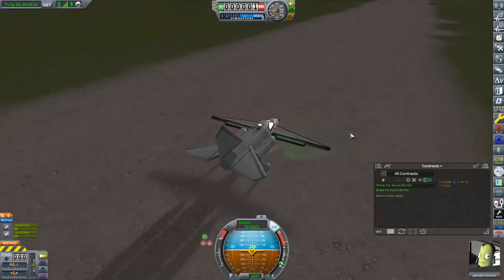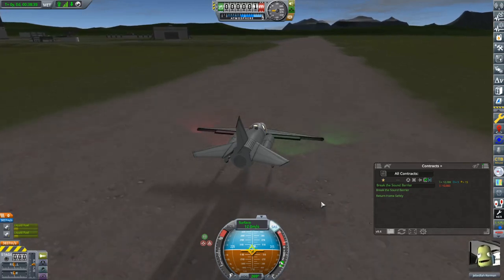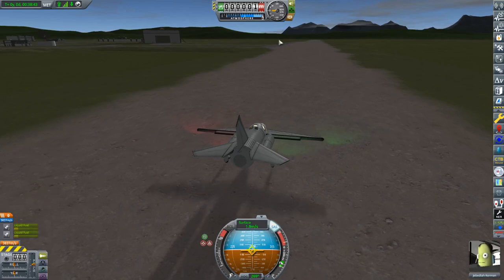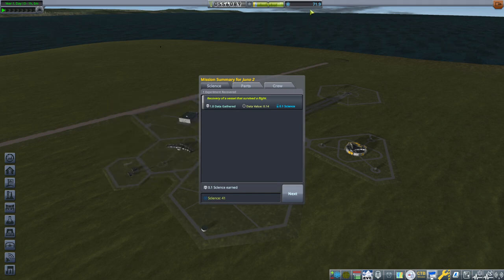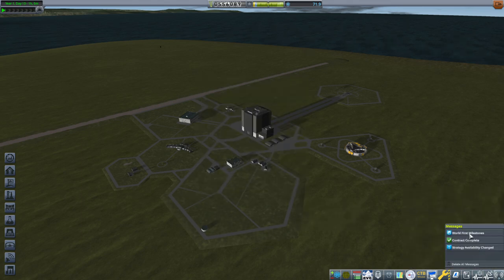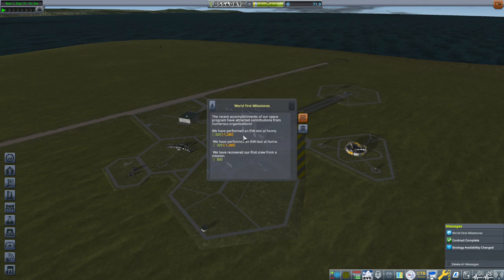Nicey nice, Jebediah. Let's recover. We got 30.7 science with that little adventure — up to 71.9 science now. Jebediah got one experience point for his troubles. We have performed an EVA test at home. Notice with these milestones I'm being docked — minus 128,000 curb bucks, so I only got 320 curb bucks for that. That has to do with the moon probes strategy I have enabled — it's rewarding me for doing stuff around the moon but punishing me for doing stuff around other places.